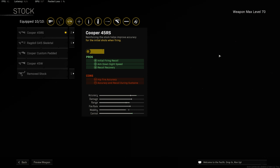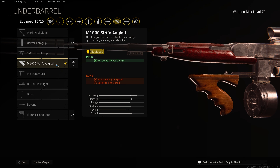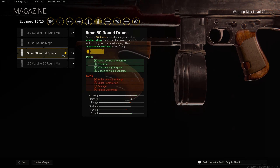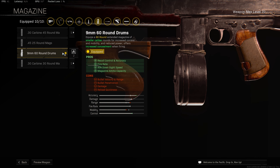And then for the stock, we're taking the Koopa 45RS again for initial firing recoil control, aim down sight speed, and recoil recovery. And then for the underbarrel, we are taking the M1930 Strife Angled for horizontal recoil control, as horizontal recoil is the hardest to control, whereas vertical is quite easy in comparison. And then for the magazine, take the 9mm 60-round drums. The prior two attachments just aren't any good, so don't bother taking them. This is going to give you better recoil control, a faster rate of fire, better aim down sight speed, and a much larger magazine size, just allowing you to kill more enemies. And plus, this gun burns through ammo pretty quickly, so the large magazine is definitely a must-have.